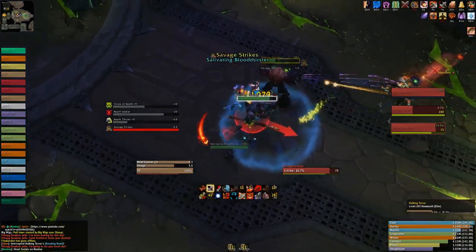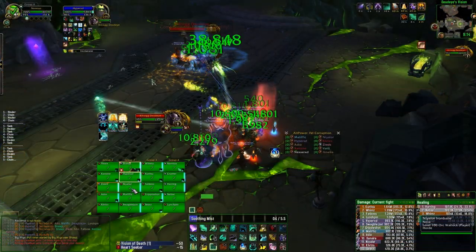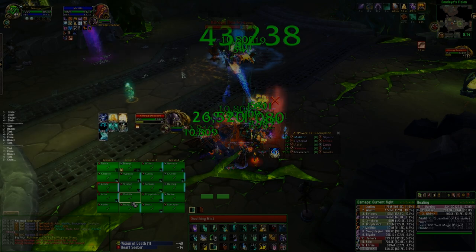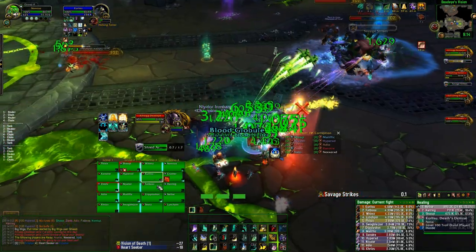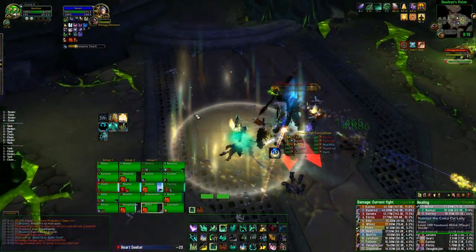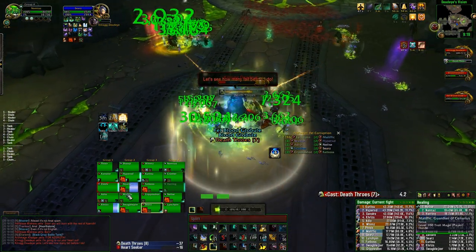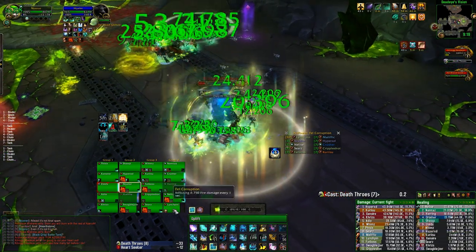Have your ranged team standing in a single spot on either the left or right-hand side of the room, and make sure you have a clear path down the middle of the room for the Heartseekers. The dot applied by Heartseekers is permanent on Mythic; however, you can remove it with a Blessing of Protection. It is also removed by entering the Visions of Death room. Also on Mythic, towards the end of the fight, the boss will start applying Heartseeker to more and more targets each cast, so you need to kill him before too many players are debuffed with the ticking damage.